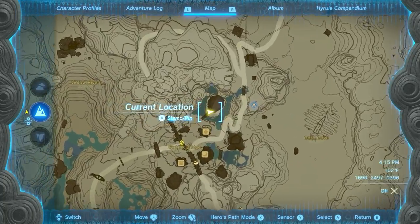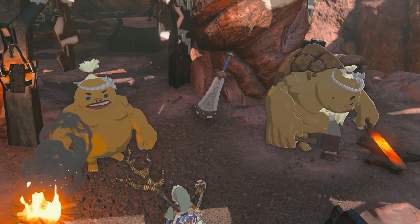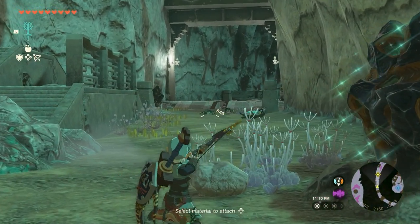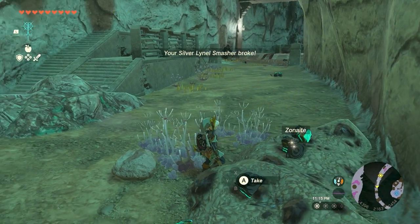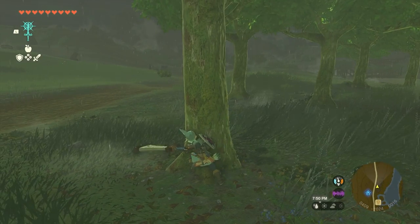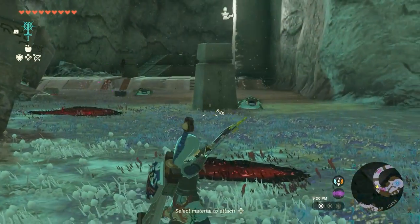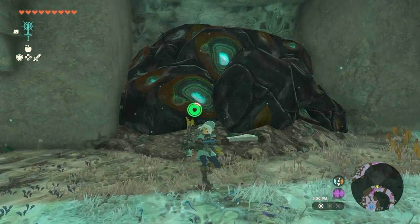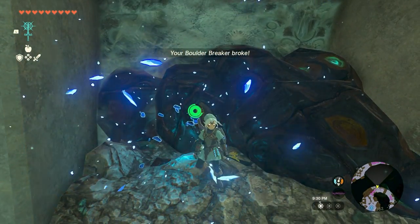Once you have all of the required materials, return to Fugo in Goron City and he will happily craft the Boulder Breaker for you. This sword is remarkably similar to the Fierce Deity Sword — both are two-handed with 38 base attack power and equal durability. The only major difference is that the Boulder Breaker has the Demolisher trait, which causes it to behave like a mace rather than a sword. This trait instantly becomes moot if you fuse a material to the Boulder Breaker, as it then takes on the weapon characteristics of that material.